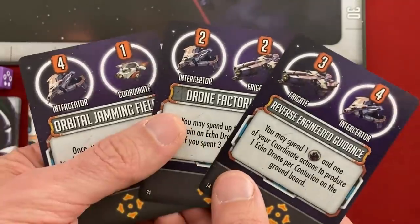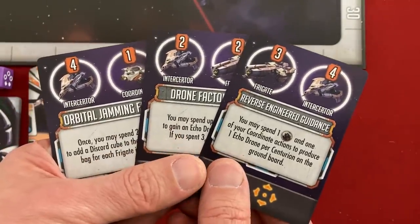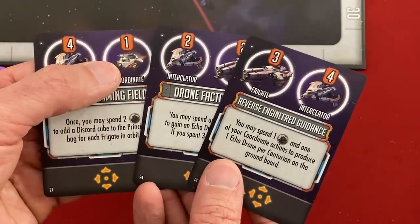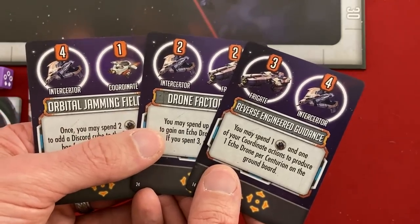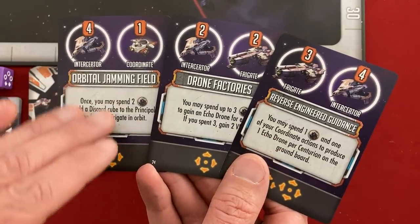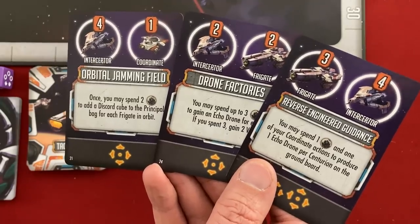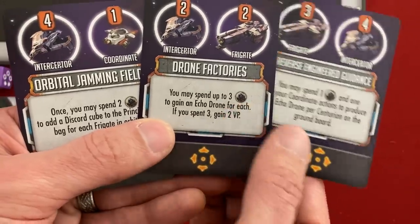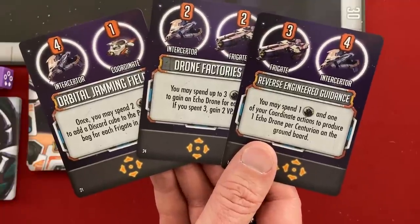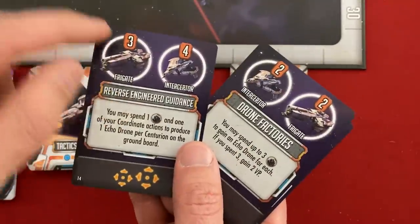I shuffle up the combat deck and draw from it each time a unit attacks. Looking at the top of my action cards: I've got three types of ships — frigates, dreadnoughts, and interceptors. You can guess their power level. I also get coordinate actions to move scientists or get echo drones for options. The stuff in the middle becomes an active power while it's on top of my discard pile — so from round two on I'll have options. We start with two promethium and can get more by evacuating scientists.